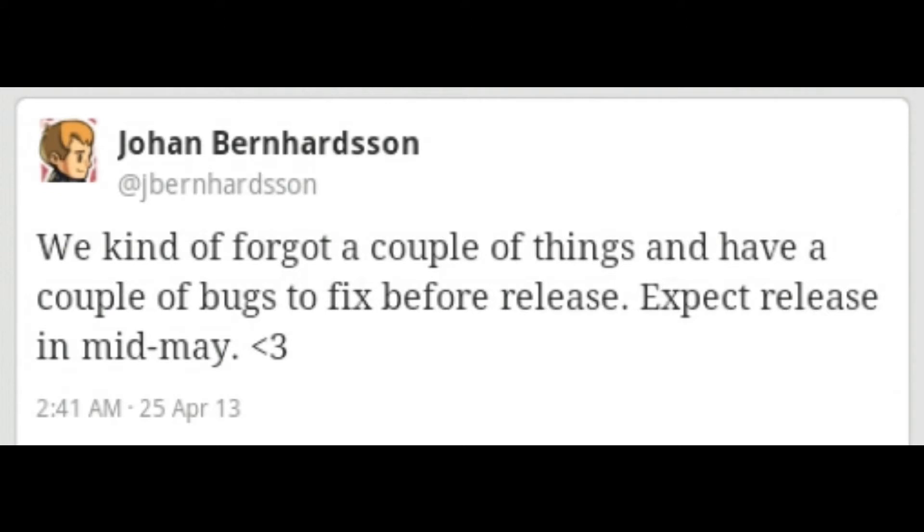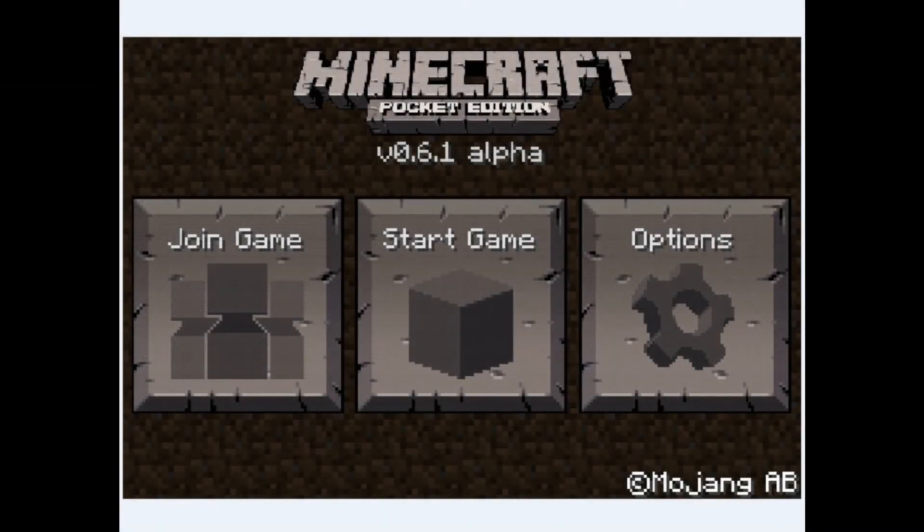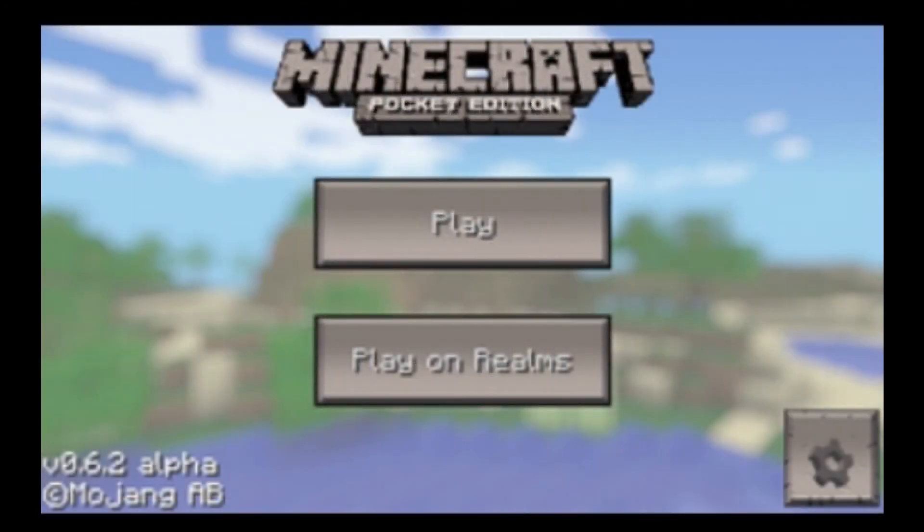One particular thing that they updated, which I really liked: here you see an image of Minecraft Pocket Edition showing beta 0.6.1 alpha, which is the one you normally see when you pop into Pocket Edition. This one right here is what you're going to be seeing on the new one, 0.6.2 alpha, which is a lot of improvement from the old one — you have a background like what you see on the PC, and play and play realms and whatnot. The settings button is still kind of the same; I don't know if they're going to keep it like that or update it.